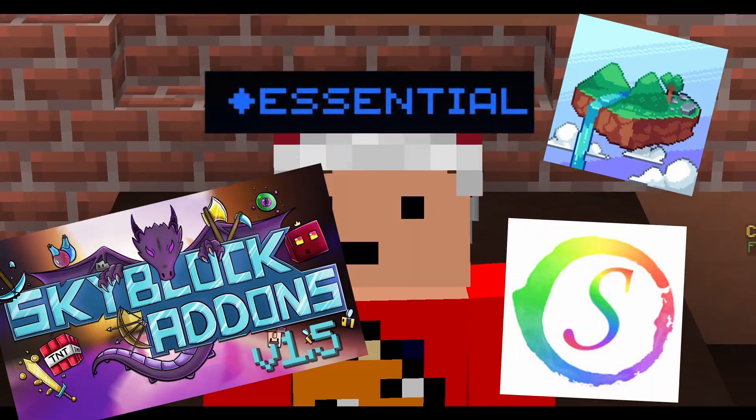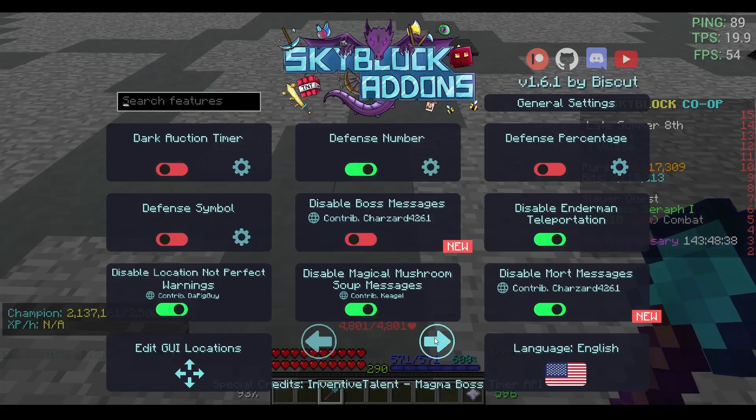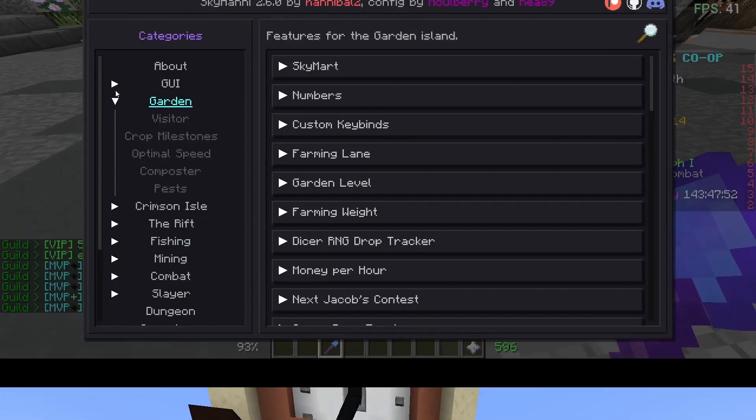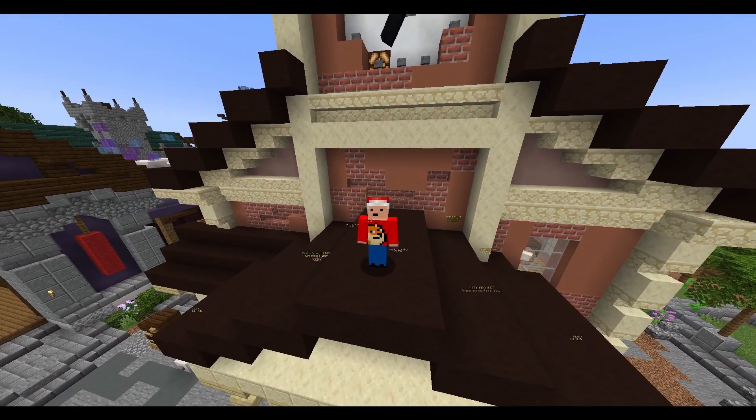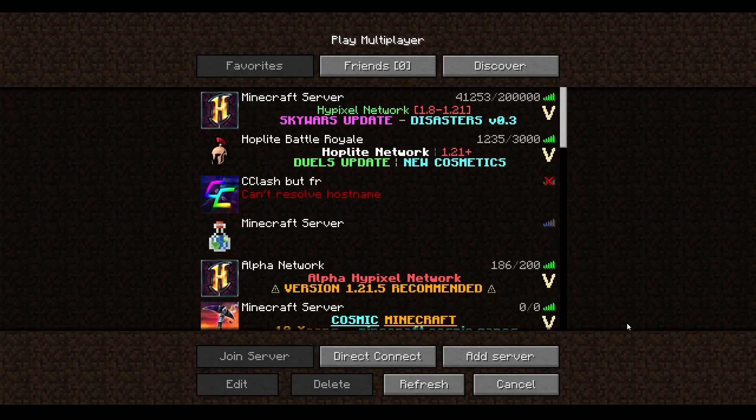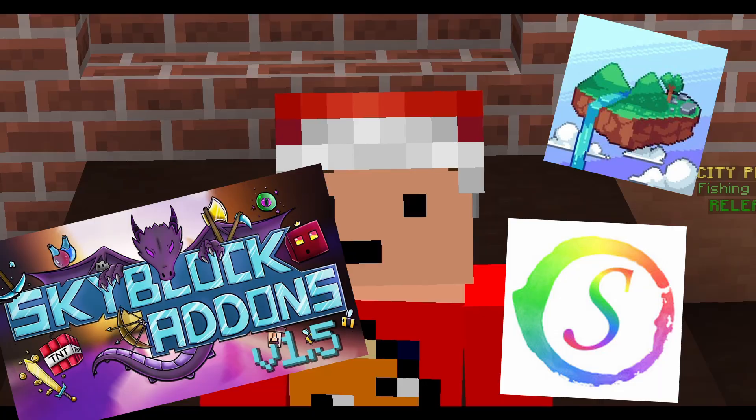Hypixel Skyblock mods are essential for the gaming experience. There are so many useful features that make gameplay much nicer. But unfortunately, most of the mods are made for version 1.8.9, what most people play on. And with Skyblock going to version 1.21.5, this makes all of the old mods irrelevant.